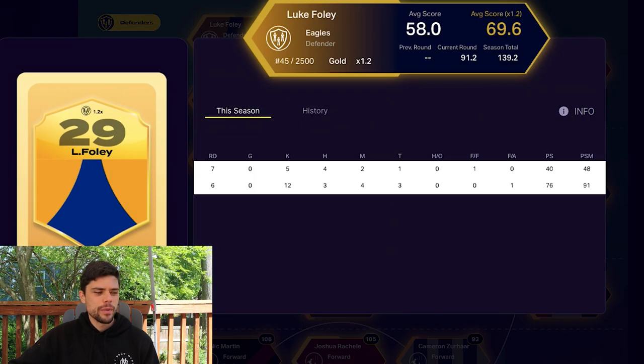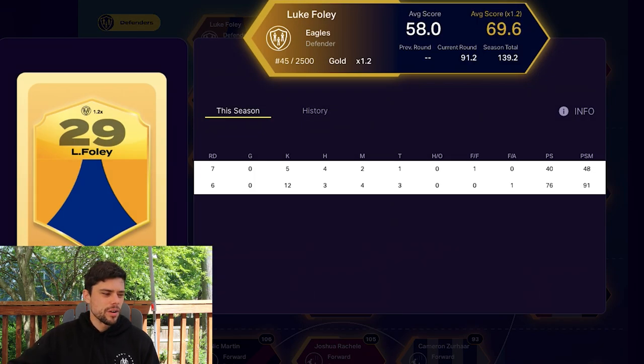Looking at Luke Foley's scores: 91 last week, 48 this week — not great. I totally missed Dyson Heppel not playing, which burned me. I think that means I get Brodie Smith's 74 points as the replacement, but still not ideal.